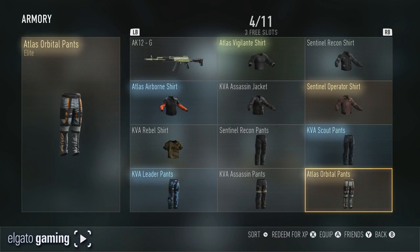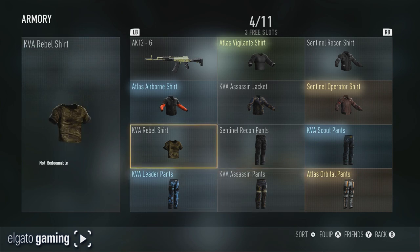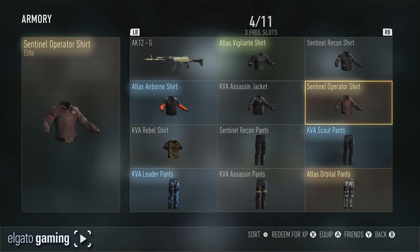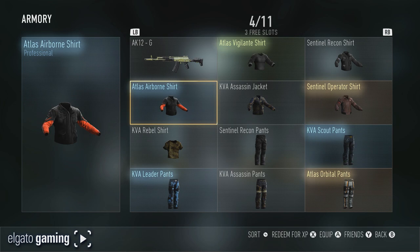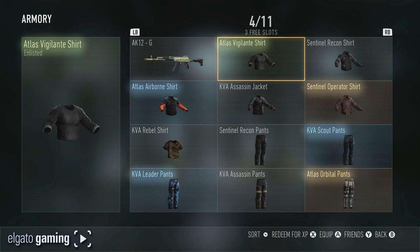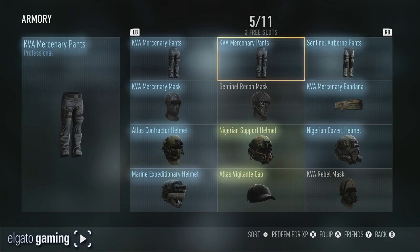We've got some orbital pants, assassin pants, leader pants, rebel shirt, recon — you guys get the gist. I like this one though — the sentinel operator shirt is pretty cool. Assassin jacket, airborne jacket — this is one of my favorites as well — the AK-12 G, which is the ghost version, the vigilante shirt, and the recon shirt. Page 5: more airborne pants, just tons of pants.